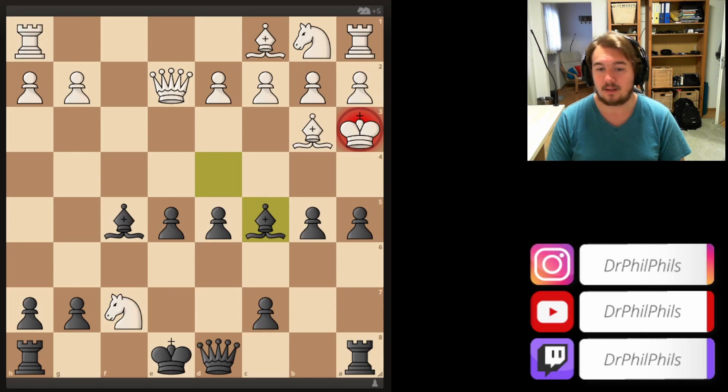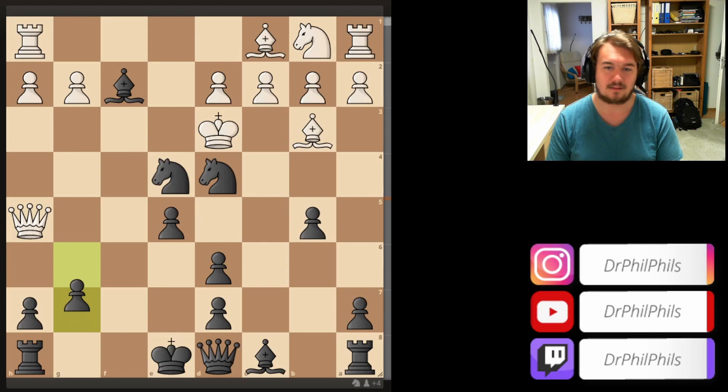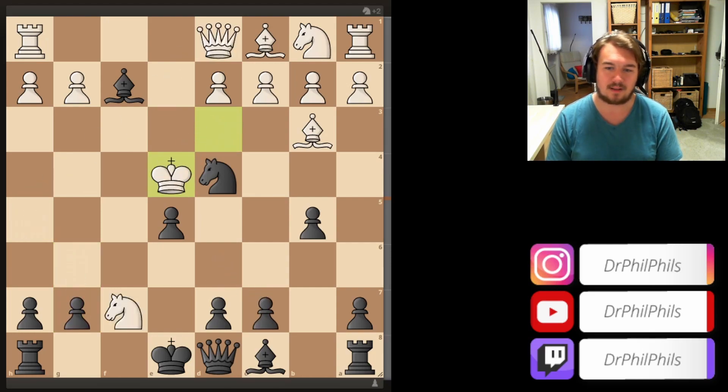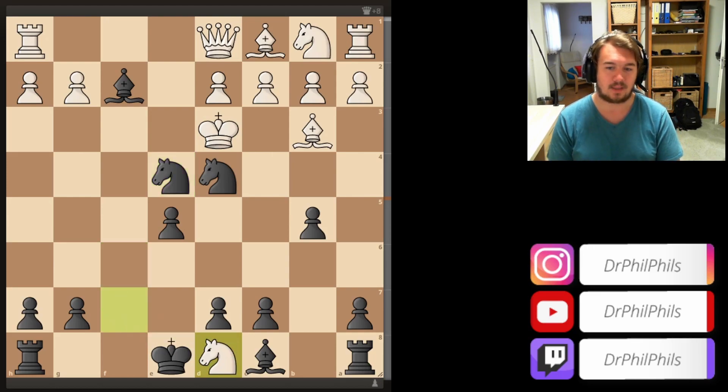As I said, Nd6 would have been the best defense in this position but it's not much better. Taking the Knight as we saw is not possible for White - you are losing the game immediately. Rheinisch in the game took the Queen, which leads to a very nice forced checkmate in nine moves.